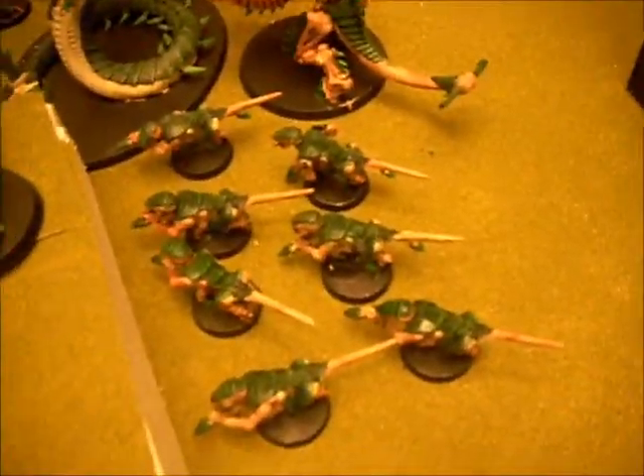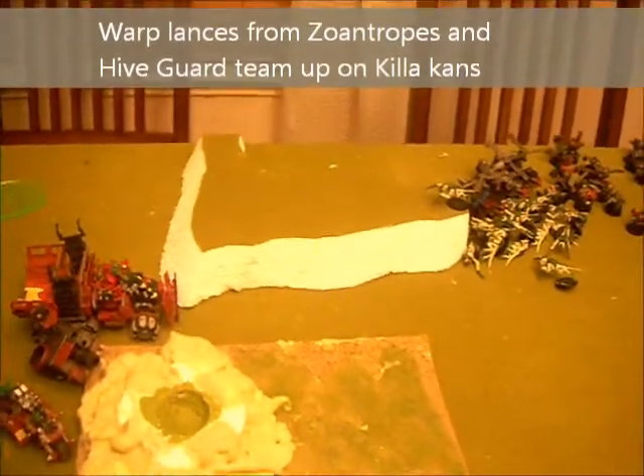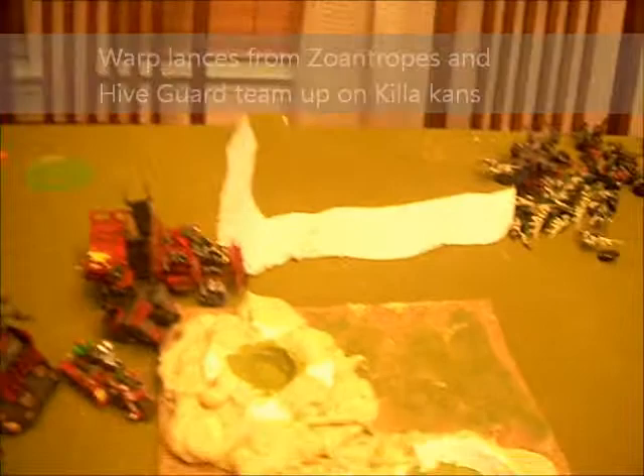End of my turn: I just move these hormigons up. Spawn 7 hormigons — they can't spawn anymore. Put Catalyst on these hormigons. Move Hiveguard here. Zoanthrope dove over there and shot some of the killer cans — took out one, took out a gun for the other one, and made the other one unable to shoot. Hiveguard finished him off, making the last 2 explode.